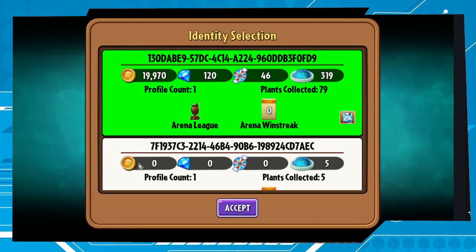Click on Accept. Warning — as I told you before, if you don't choose the right one you run the risk of losing your old account forever. 'Are you sure you would like to proceed with this identity? This will be the permanent identity associated with you — all arena win streak, arena league, and adventure progress will be lost on other identities.' Let's accept.